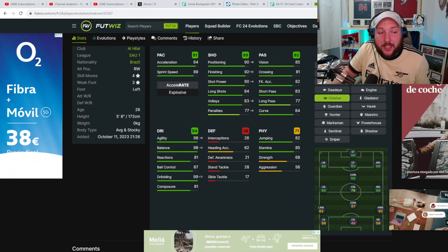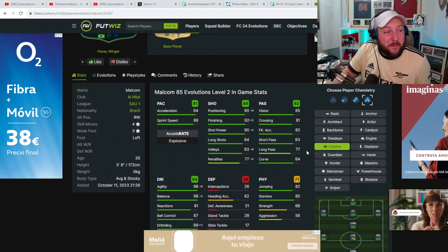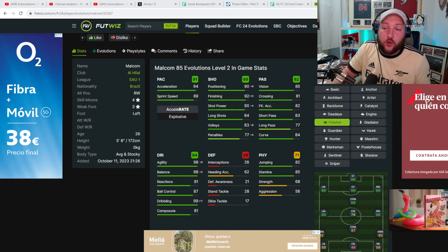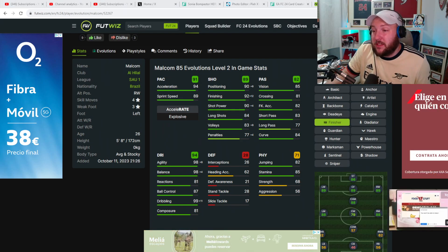That makes him into an 89-rated winger, an 88-rated CAM, and an 89-rated center forward. The main reason is to maximize that finishing. He is going to be playing on the right-hand side for us in a 4-4-2. Let's jump into some gameplay and see how we get on today with Malcolm.